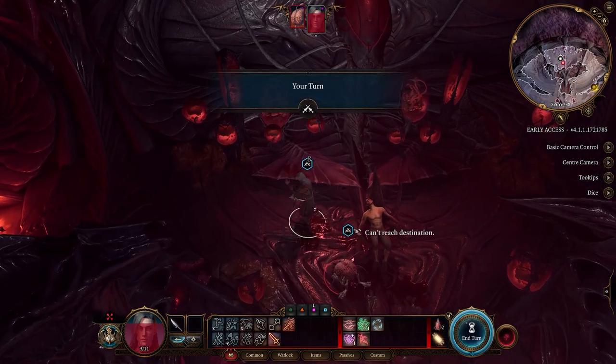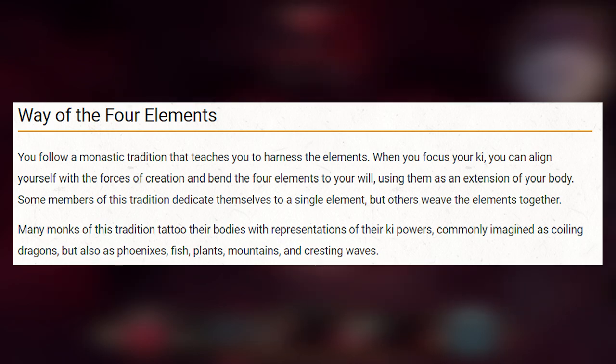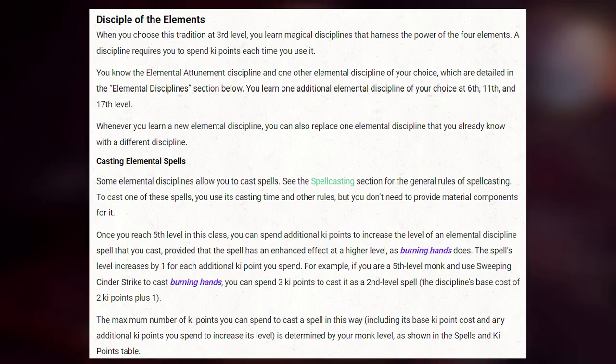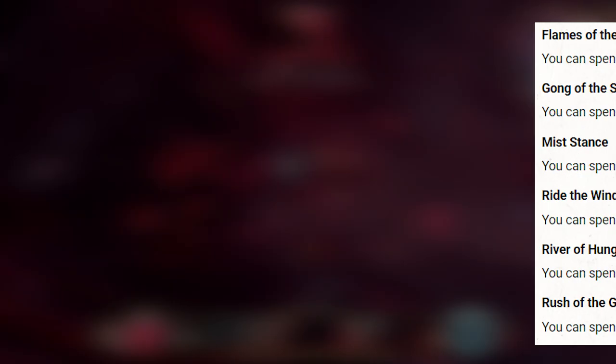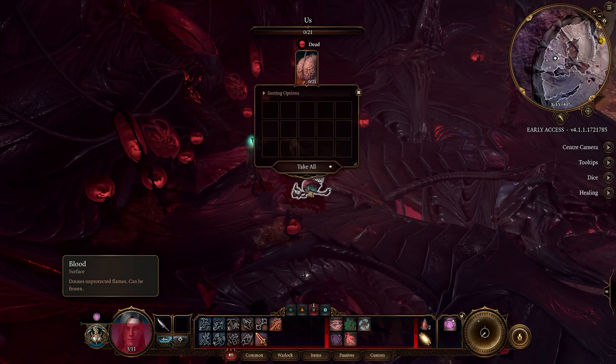Last but certainly not least is the Way of the Four Elements. And if you've watched Avatar you know what this means — as the name suggests you are able to control the 4 elements. At third level you are able to cast some elemental spells using your ki points, like Burning Hands, Gust of Wind, or a special technique called Water Whip. And at higher levels they can cast even more spells like the Fly spell. Just more and stronger spells as you level up.